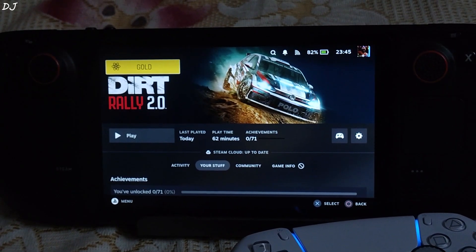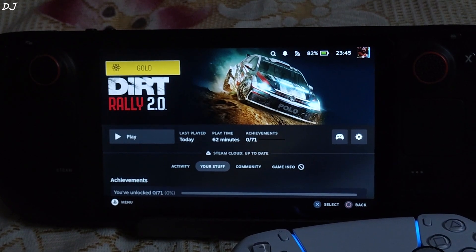Welcome back guys. In this video I will be showing you some gameplay of Dirt Rally Part 2, Outside Competition, and Hot Wheels Unleashed running on my Steam Deck using SteamOS. I have installed all of the games on an SD card — Samsung Evo Plus, A2-rated speed.